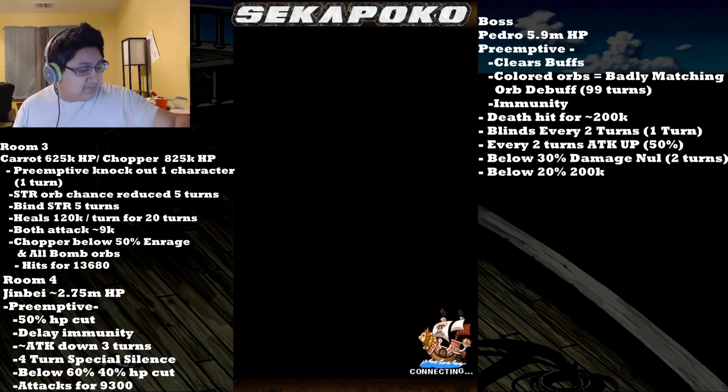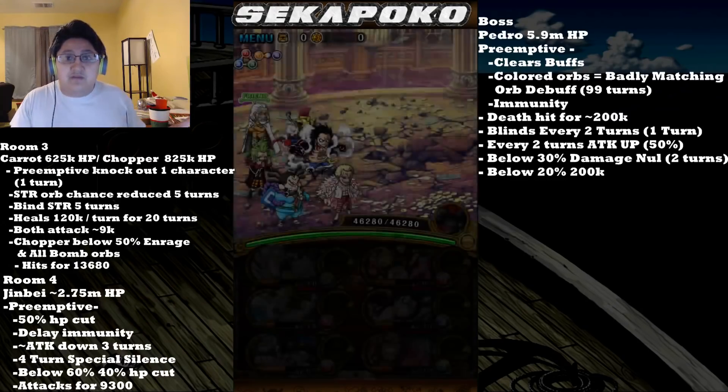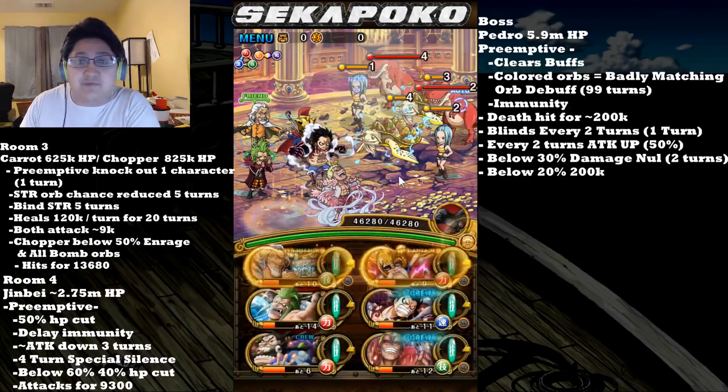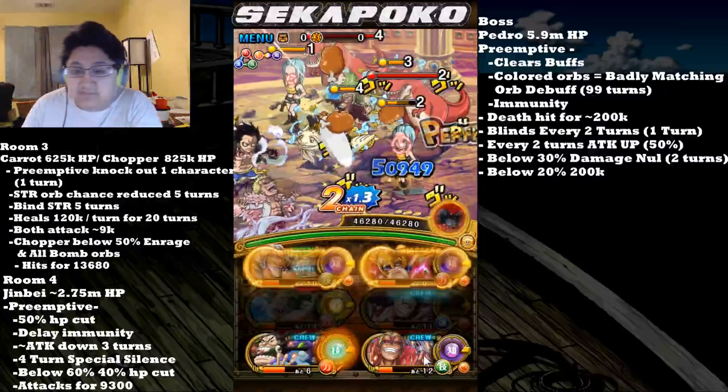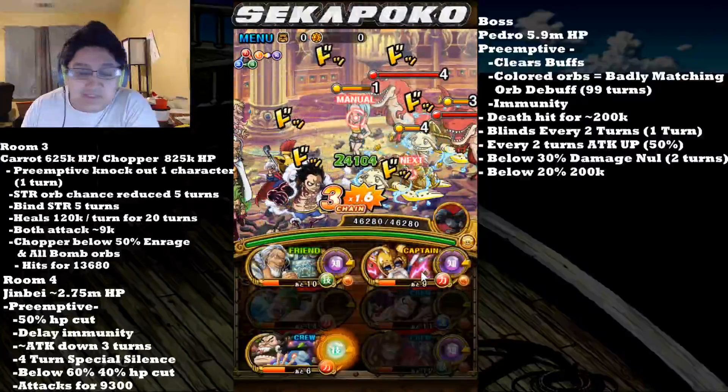So for this Colosseum, this is probably the most difficult Colosseum in the entire game. Colosseum Pedro is an amazing unit. However, his Colosseum is stupid hard — there are a lot of mechanics that make this really, really difficult.